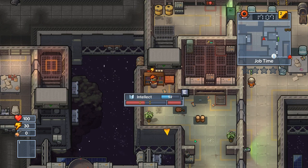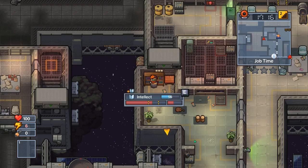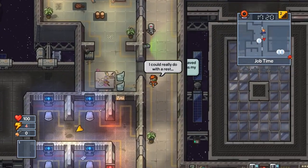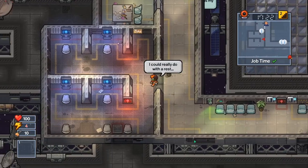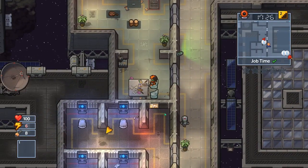It's job time and thankfully we're already up here, so once we run totally out of energy, we'll just run over and peek our head in. Let them know we're not escaping — we're totally doing what you want us to. I don't even like to sit there; they yell at me for not doing things.